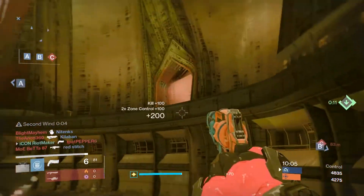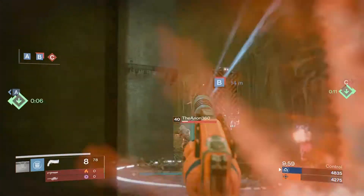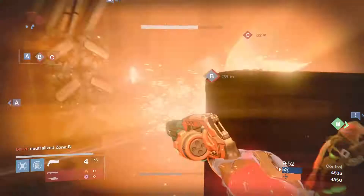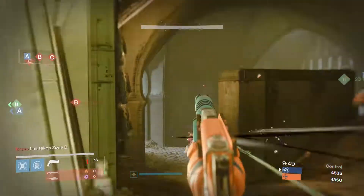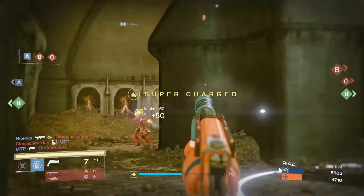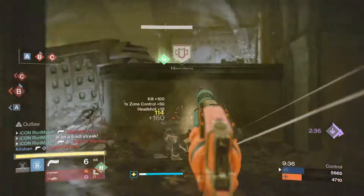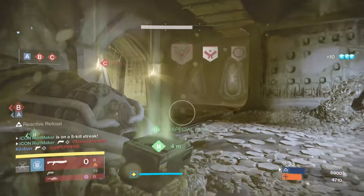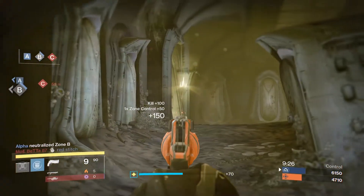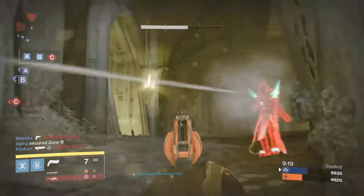What this nerf also did is essentially make your hand cannon useless if you're not running rifled barrel and rangefinder. With rifled barrel or reinforced barrel, your damage drop-off starts at 20 to 20.5 meters, and with rangefinder it starts at around 24 meters — whereas it used to be 35 meters before all these nerfs. That means you have to pick and choose your gunfights. Don't challenge someone with a pulse rifle across the map. There's now more emphasis on getting close up to people, and these weapons are the best to push with, especially with the way the maps are designed.